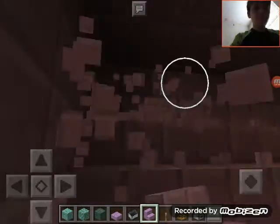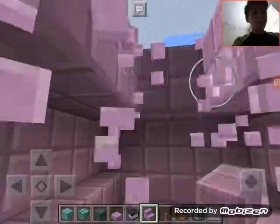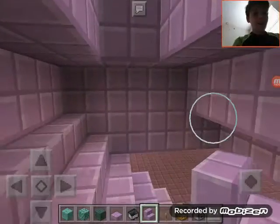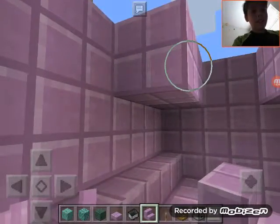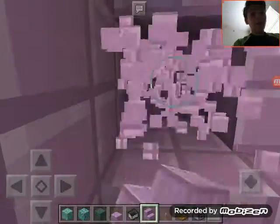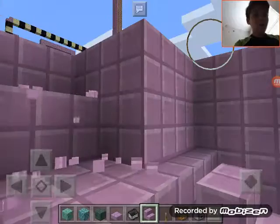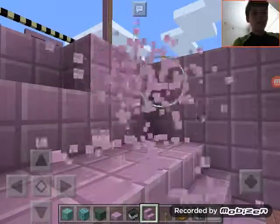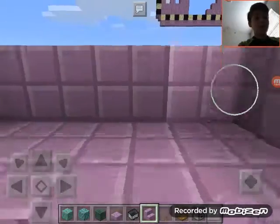I wonder if we're ever going to touch the ceiling. There we go — there's the sky. The beautiful, beautiful sky. Now that there's upstairs access, I wonder what I'm going to do next. I'm thinking of doing something over on this side so it's not just empty. I think I may just have a little — yeah, this is going to be a bathroom.